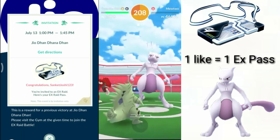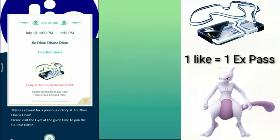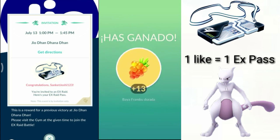You are invited to battle none other than Mewtwo. Mewtwo can only be obtained through these EX Raids. So basically, how can you get these EX Raid Passes?